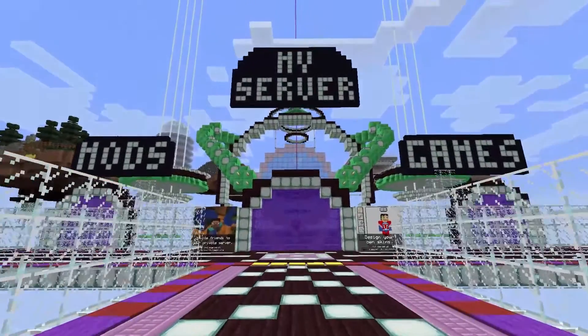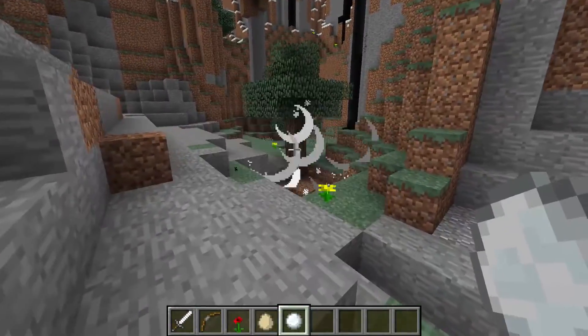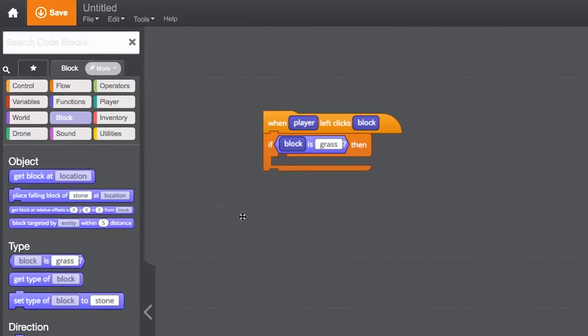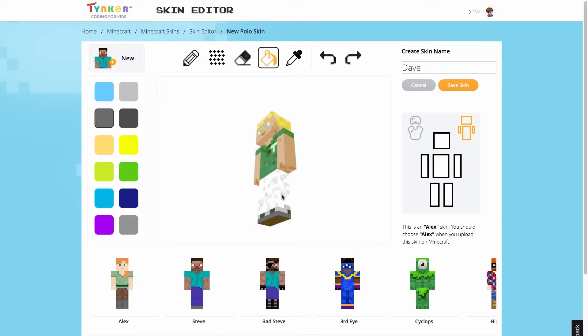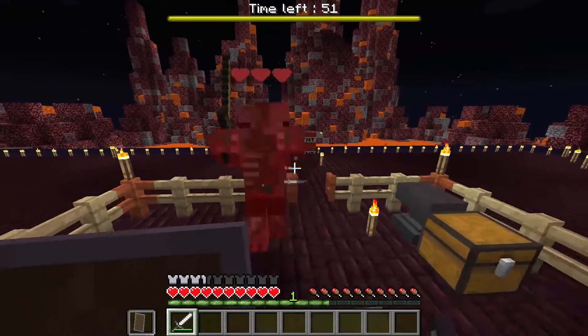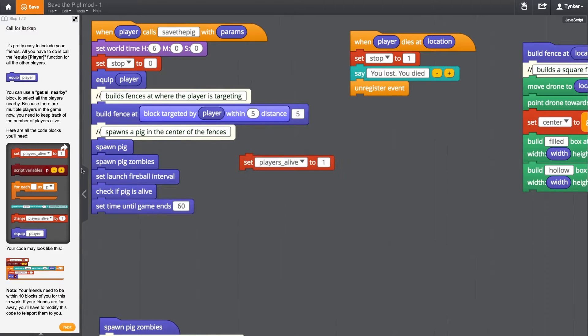When you play Minecraft with Tinker, you get five awesome features to personalize your gaming experience: a private server that includes your own Minecraft world, the mod designer where you can easily create mods with visual drag-and-drop blocks, the skin and resource editors to customize the look of your game world, access to all of Tinker's minigames, and three comprehensive coding courses that teach you how to make mods.